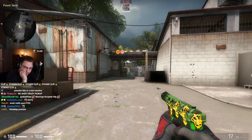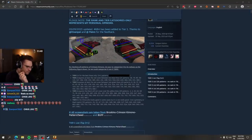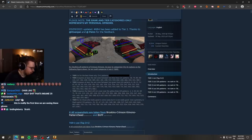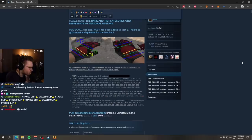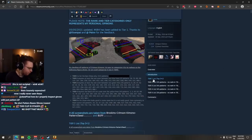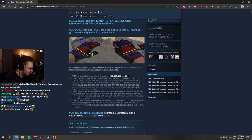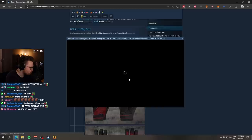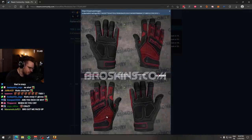If you don't know about crimson kimonos and how they work, they are one of the only pattern-based gloves where pattern matters a lot when it comes to overpay. Right here we have the crimson kimono guide. He ranked all of the crimson kimonos into a tier list. Tier one is the holy grail — only four different pattern IDs, which are tier one crimson kimonos, aka the maximum amount of red. Right hand, left hand, perfectly centered red.